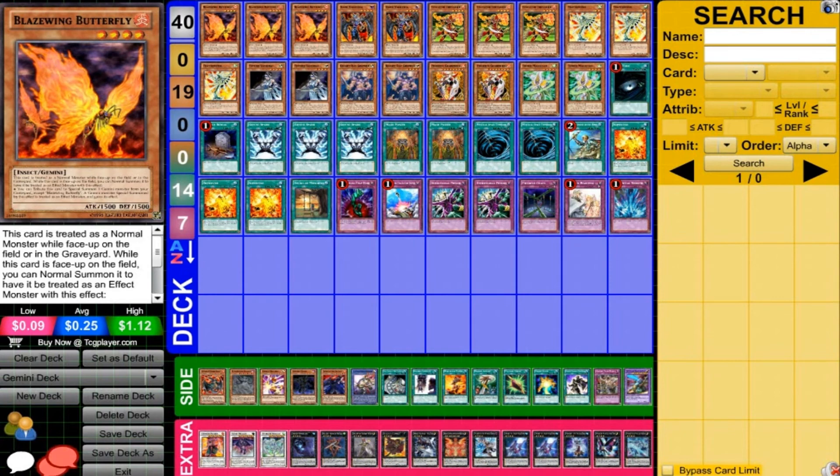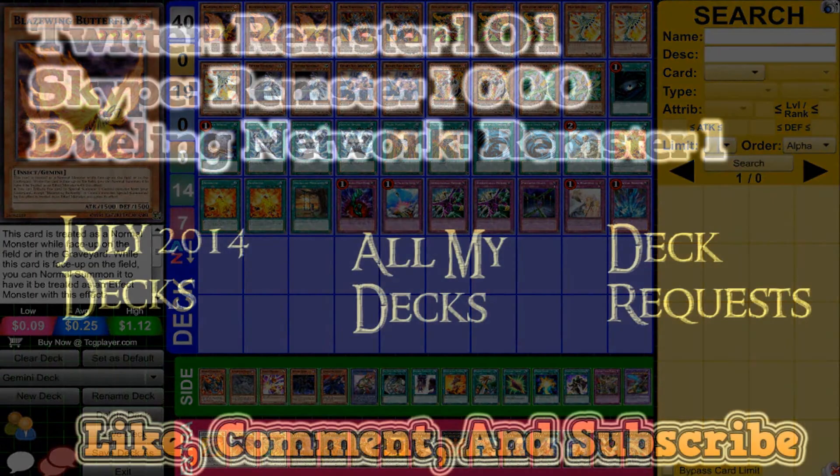But that's my Gemini deck. It's focused on Gemini monsters and the support they have — definitely fun to play. It can be slow at times because of the need to normal summon twice, but we do have ways to get around that, which is the point of the deck when you're playing it correctly. If you guys have your own Gemini decks, post below and let me know in the comments — maybe you have some suggestions or cards I didn't think about. I'm not running Soul Charge or some other staple cards, but there's a lot of different tech and Gemini support cards out there. As always, thank you guys for watching — I'll see you later.